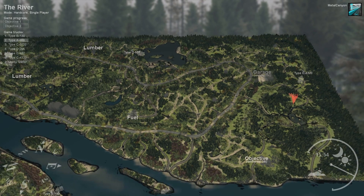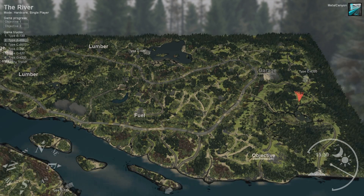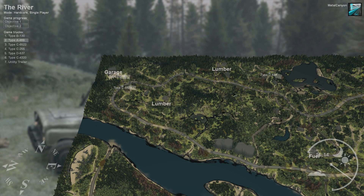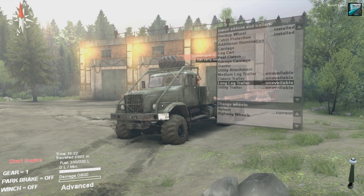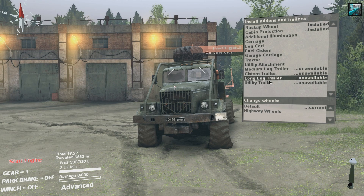So there's another garage over here, which would be quite handy, but we don't actually need it. Either we can go to this lumber from here, over to the fuel if we need it, to the objective, and then back again — this route. I think that would be the easiest. Although this is, after all, asphalt. Do I even need to refuel the Type D537? Probably not. So I can just get this one and get the long log trailer. It's unavailable. I don't need the long log trailer — it only has six points instead of eight.